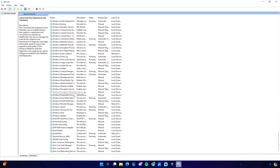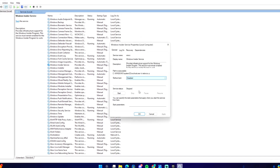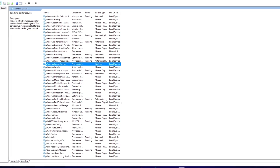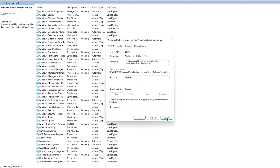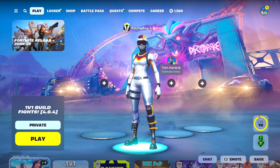The next service to locate is Windows Insider Service — go to Properties, select Disabled, and apply it. The last service is Windows Mobile Hotspot Service — go to Properties and set it to Disabled. Make sure you click Apply, not just OK, otherwise the changes will not save.